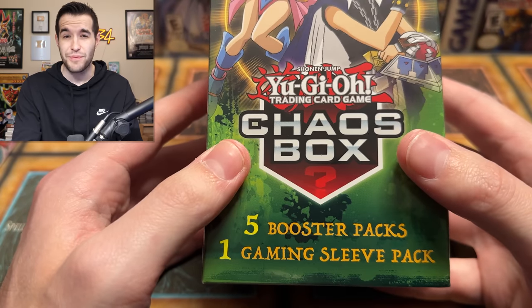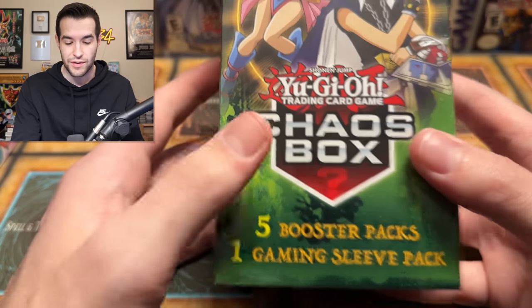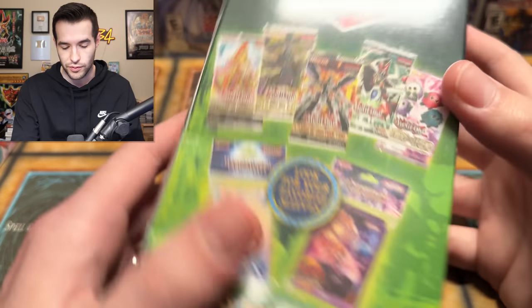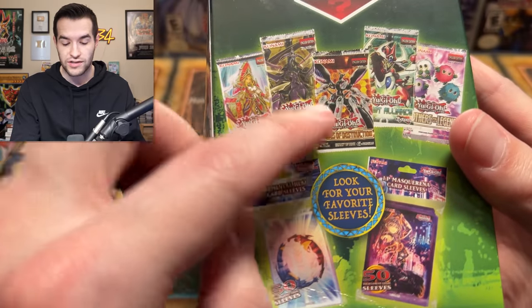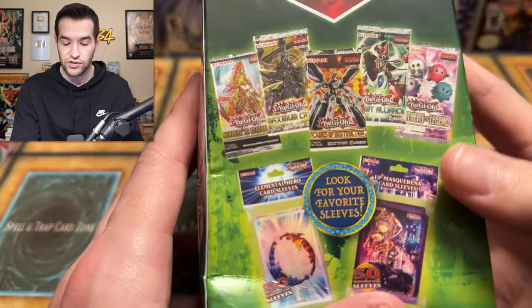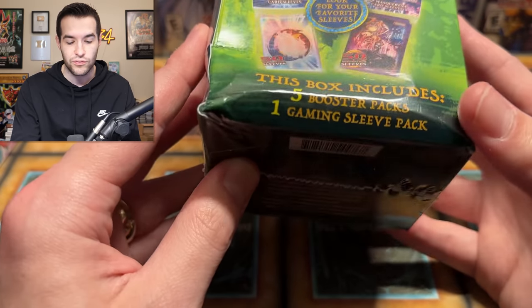Let's start off with this chaos mystery box and just check it out for a second. So first of all, five booster packs, one gaming sleeve pack — I guess that's what that means. You have Yugi, you have Dark Magician Girl. Still getting used to Invisalign, so bear with me — I sound slightly different but I'm doing what I can. Inside we'll have King's Court — everybody likes that — Maximum Crisis, Flames of Destruction. Those are pretty normal for mystery boxes. Duel Alliance and Brothers of Legend. It looks like it's just sleeves, so it doesn't seem that great so far, but maybe you can get like a legacy pack, but it doesn't even say that you could get one.